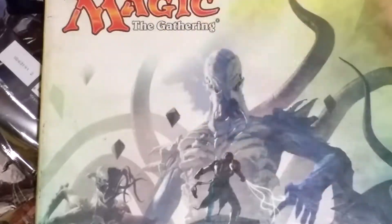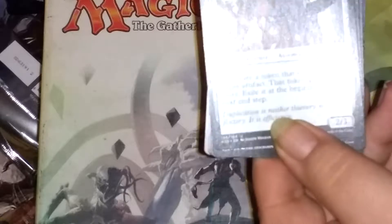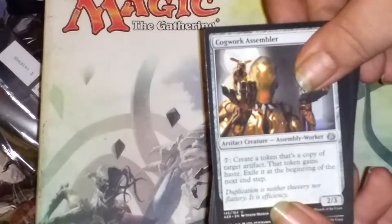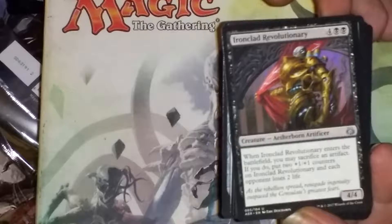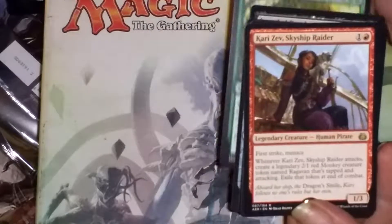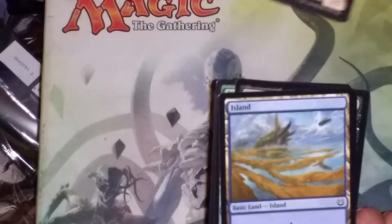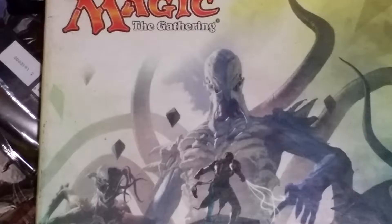Hopefully this next pack is just as good. What is the Ironclad Revolutionary. RiverScale Tusker — don't worry about that, Matt, I have my own. And we also got a Gremlin Token in there.